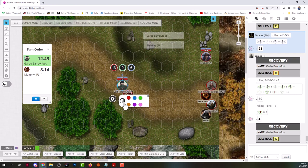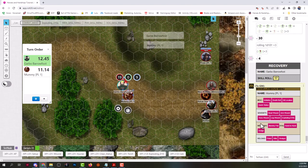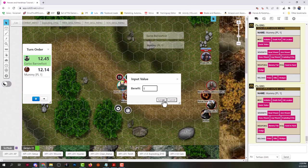You should now have two injuries tracked. The mummy is going to reckless attack again — I try to play monsters how they'd actually behave; a mummy wouldn't sit there and aim. That puts him at AP 12, so he gets to attack twice. Reckless attack with mummy fist, 3 benefits. Rolled a 34.